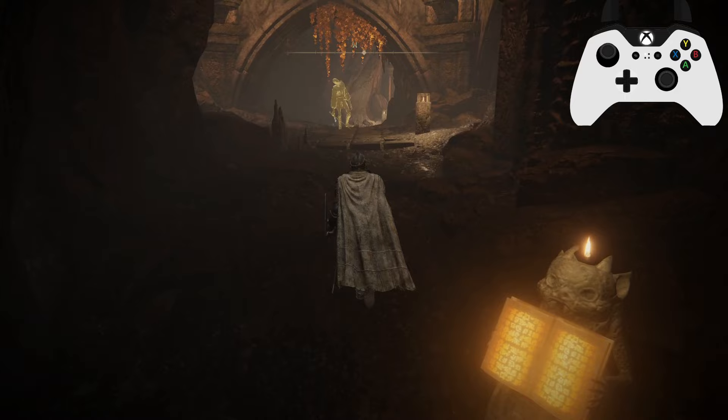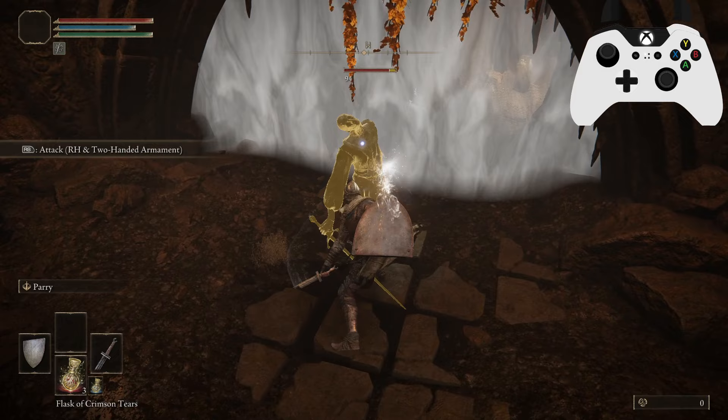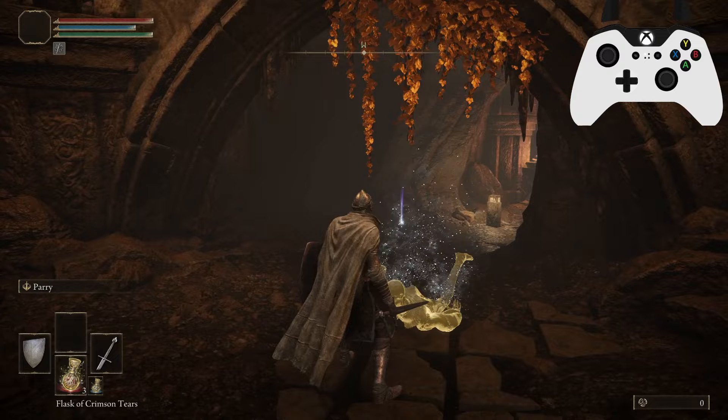We got that broken straight sword. It is a very terrible weapon, but it is just so you have a weapon if you don't have one or if you've discarded it. It can be used to defeat these guys because they are very, very weak. But obviously I started as a vagabond so I have other weapons. You can just mash away at him and kill him.